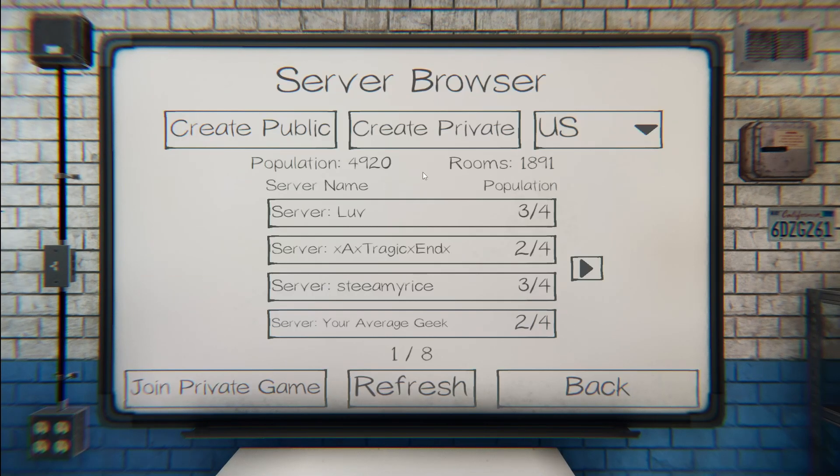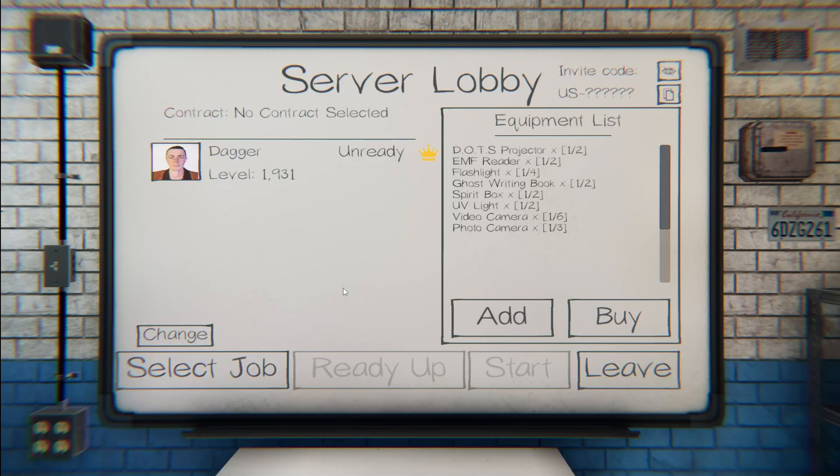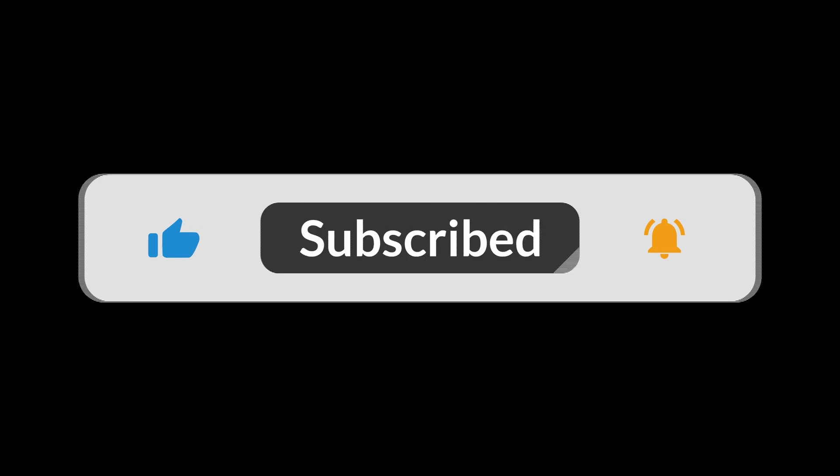Now we're going to go over Create Private. Create Private is you setting up a lobby that nobody else can enter unless you give them a code. This is made for pre-mades — up to four friends you want to play with without allowing others in. As the leader, you've got the crown and you control the lobby. The invite code shown is random numbers generated when you enter the lobby; it'll be different each time. As long as you maintain the lobby, this code stays the same. If everybody leaves, the code is no longer valid.